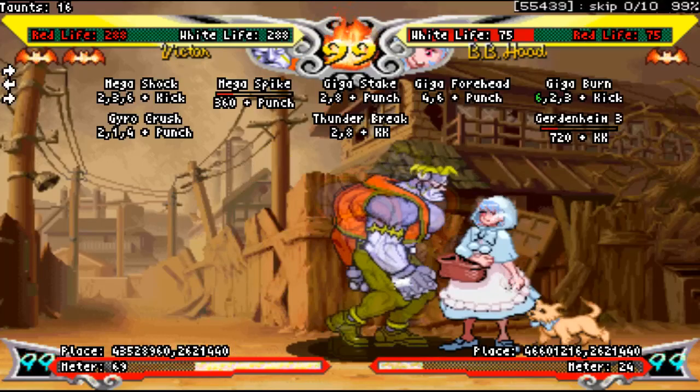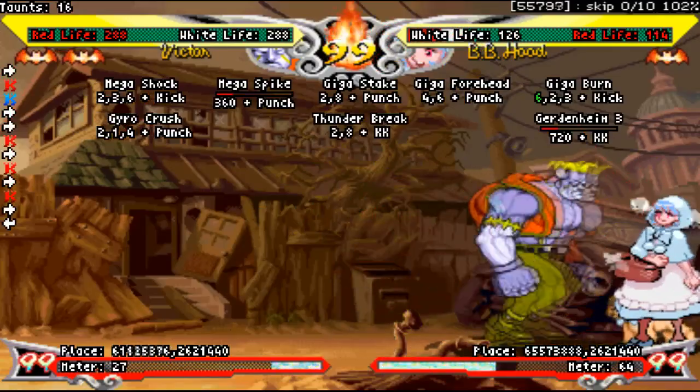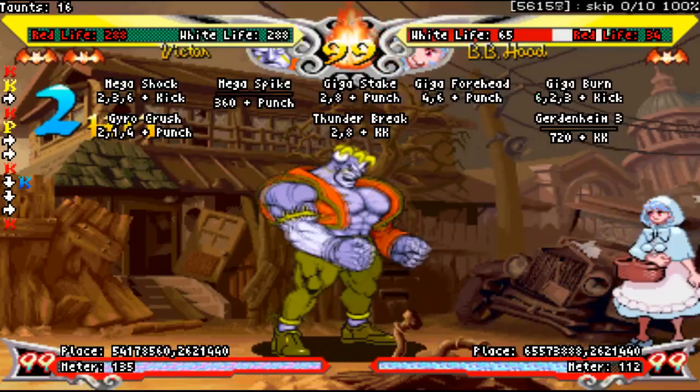Close heavy kick is straight-up bad. To give it some credit, it is your highest damage chain ender. That's about the only thing this normal has going for it. It's zero on hit and doesn't even reset. The startup is also pretty bad — it can't even chain from lights. If you really need that little bit of extra damage, go for it. Other than that, just use any other heavy to end your chain.